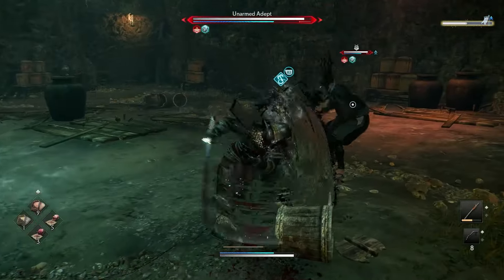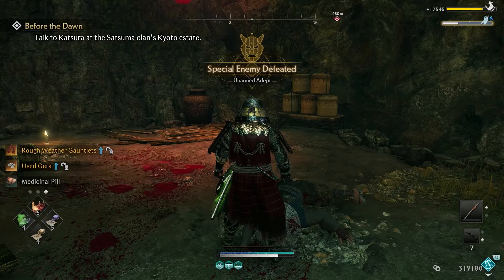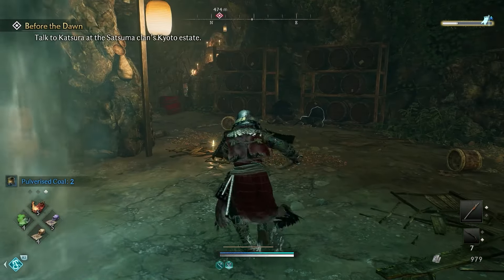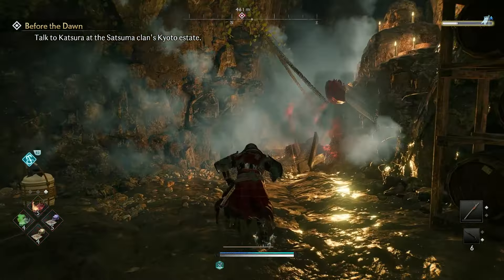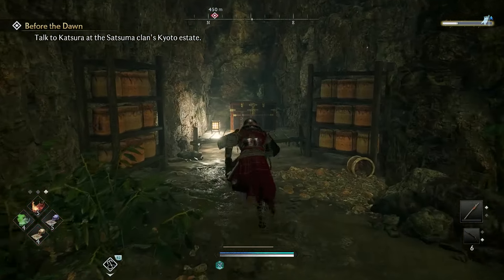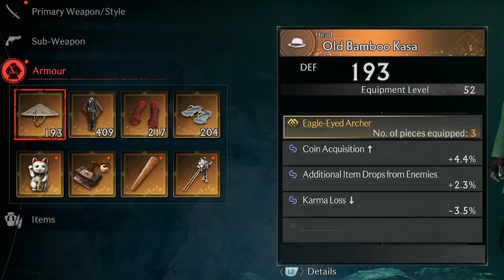You can then go ahead and take out the unarmed adept — that is the secret boss. Once you have defeated the boss, head to the back of the cave where you'll see some barrels. You'll need to shoot them, and then you can proceed to get the chest for some extra bonus rewards.